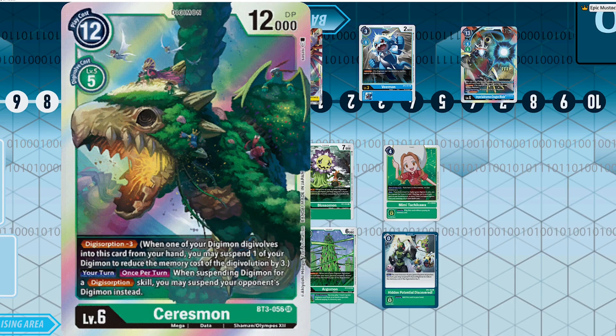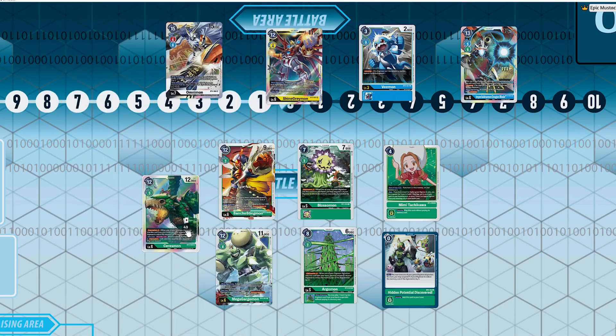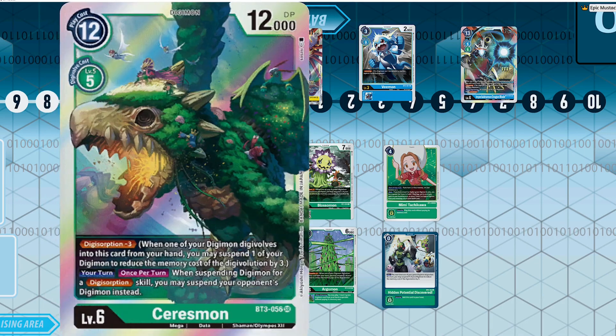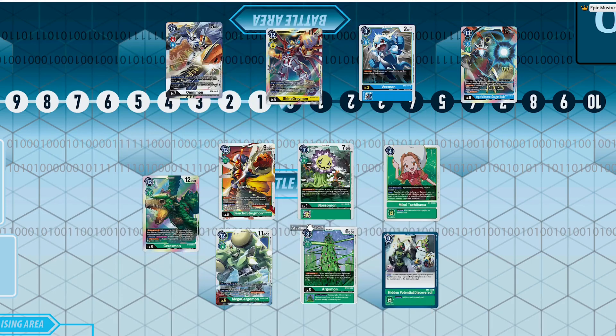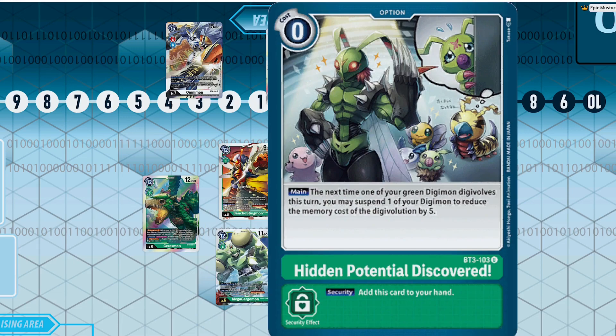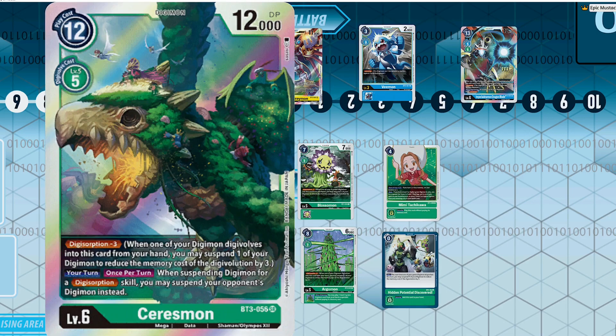For my number one spot — the best deck in the 1.5 format — I'm talking about Seriesmon Green. We've seen time and time again why green decks are on the rise, and looking at the BT4 and BT5 meta, green as a color is absolutely absurd. Seriesmon is a Digisorption 3 card, so you're effectively using a level six that is two to digivolve.